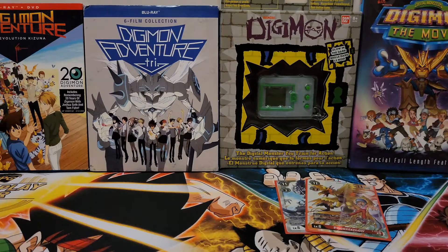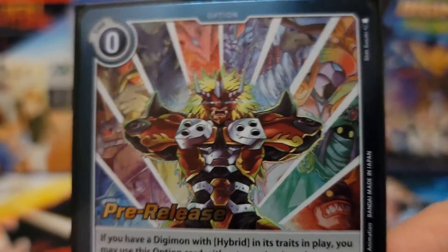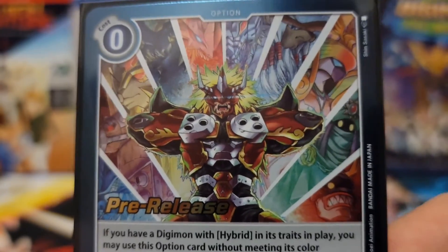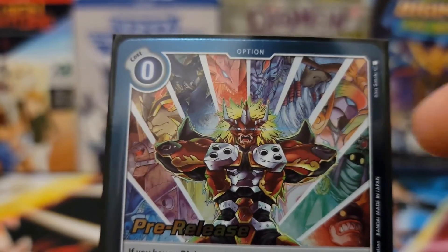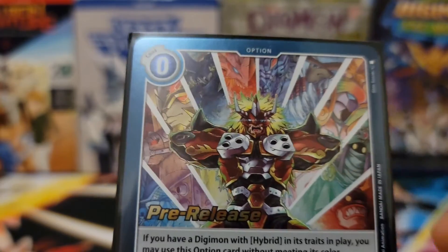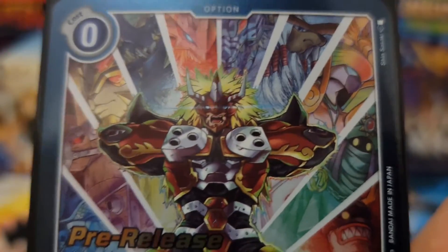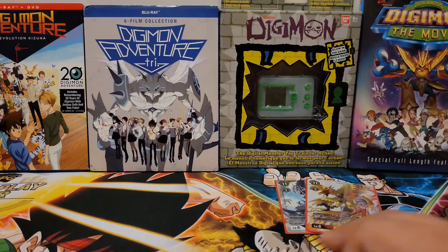Speaking of pre-releases, I actually ended up picking up one of these only because I love the art on the card. Like, Bandai, if you somehow see this video, can we get that as a playmat? Like, that would be sick as a playmat for the card game, just with all the ancients and Agunimon right there. I would buy that if that was a playmat.